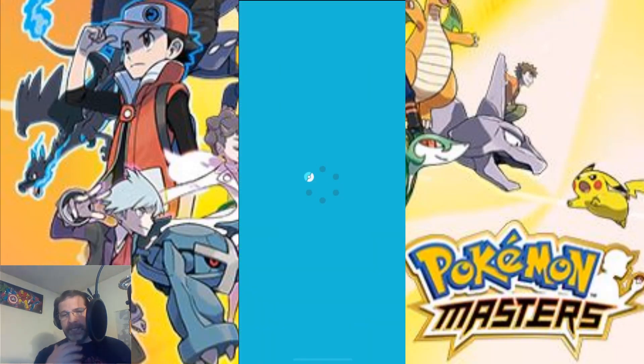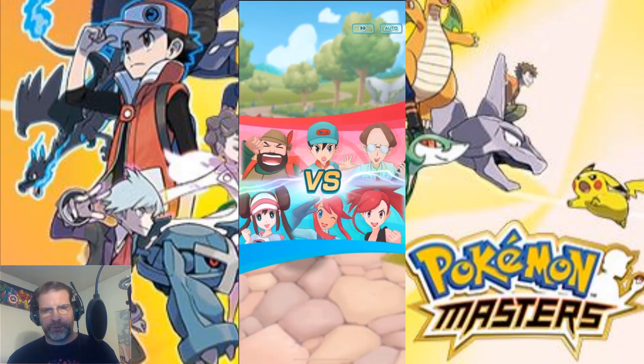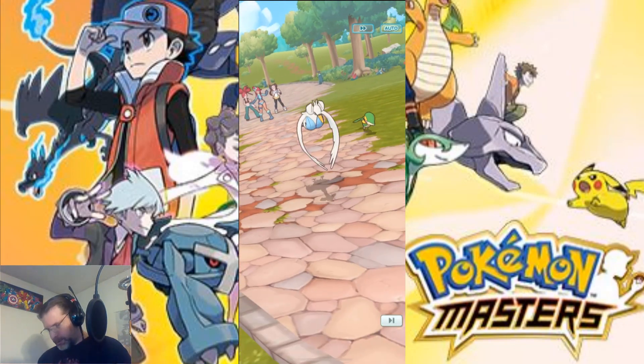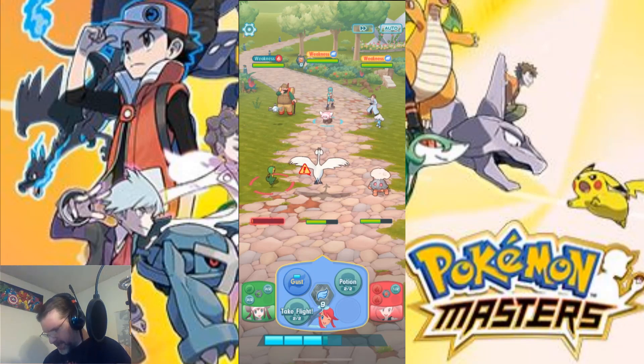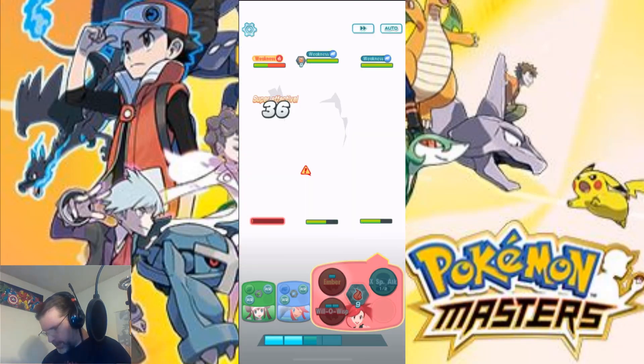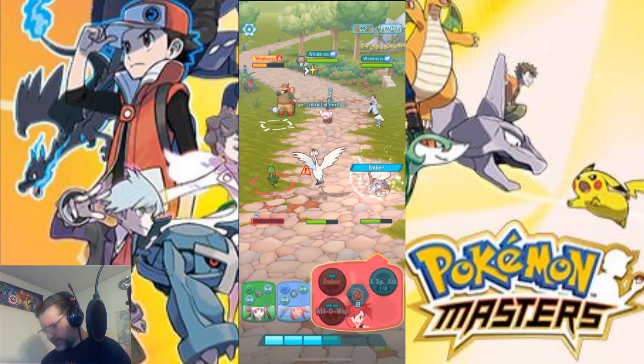One thing I didn't mention — at the end of this we're going to go ahead and pull some new trainers. Alright, so here we go. I'm just going to pay attention to the phone here. So I've got my fire over there — use that. There's the move bar down there at the bottom. One thing cool about Rosa here is she's got this Time to Energize, which gives me move bar. So I like having her on the team.